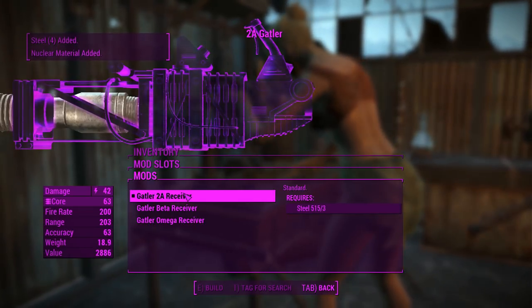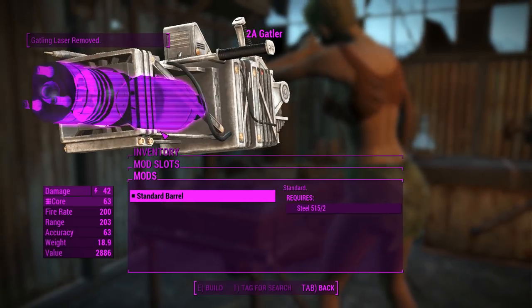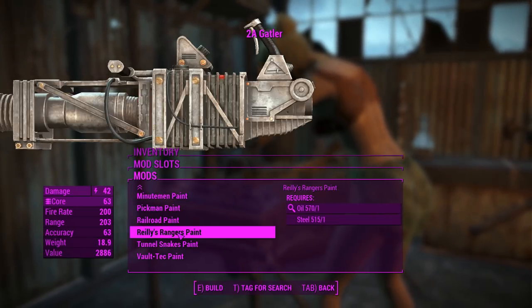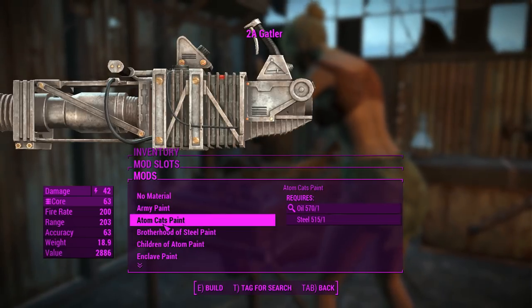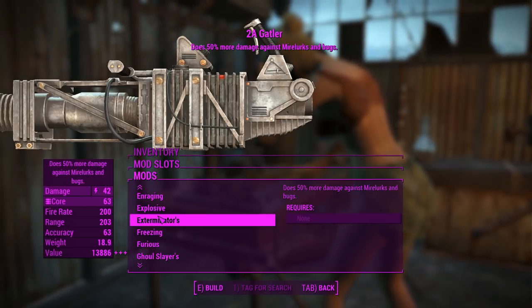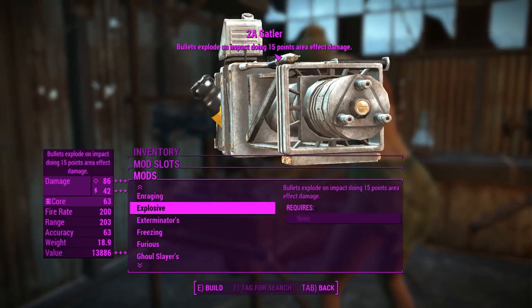We'll create each one of these and leave this one on the 2A Receiver for now. You can't do anything with the barrels — maybe they're going to add something with an update, like a focusing lens or something. There's also a material slot, which is probably left over from the Gatling Laser's original Creation Club form. A legendary effect slot is there if you need it. We'll chuck on the explosive one a little bit later, because there's something I want to show off with that.